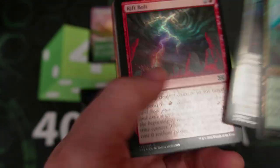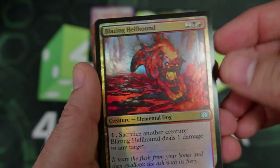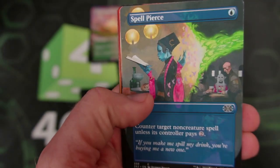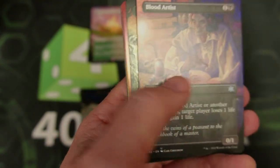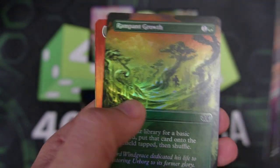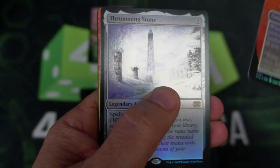I remember you — I used to use you all the time. I'm going to zip by all the commons since I know most of you guys have watched other box openings of this nature. But the Blazing Hellhound, the Centaur Battlemaster — oh, Spell Pierce! That art is crazy good. The Blood Art is kind of nasty, but okay. Then we got another Rampant Growth, followed by the Mentor of the Meek. Okay, here we go.